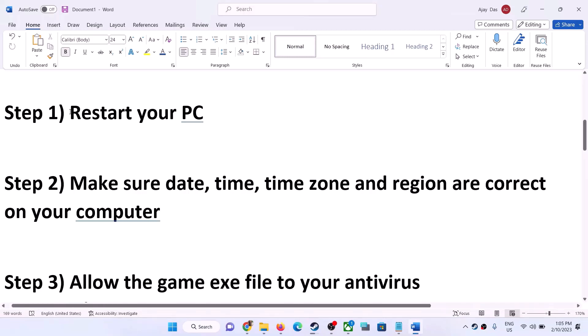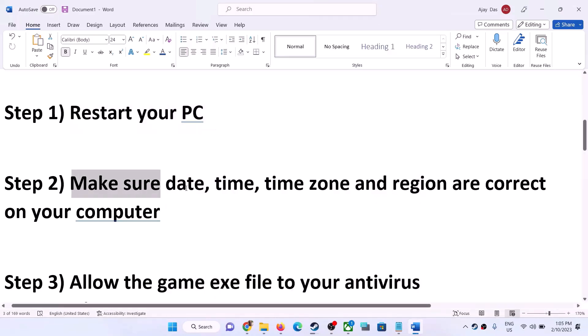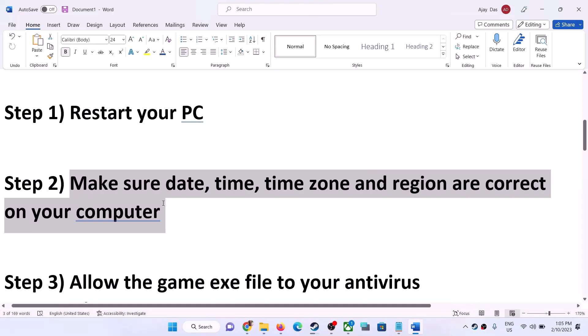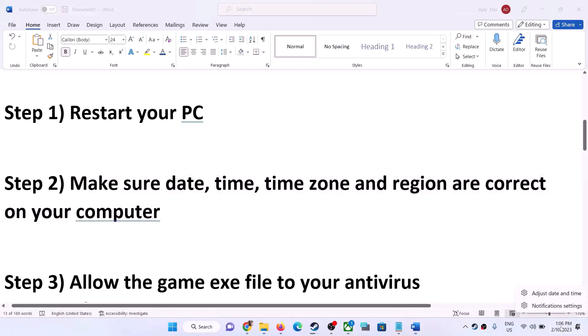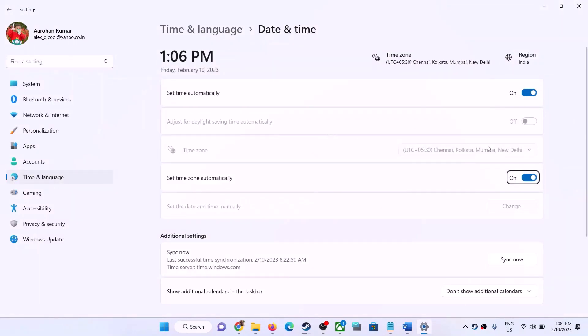If you are still facing the connection issue, restart your computer once and after the system restart launch the game. Next, make sure the date, time, time zone, and region are correct. Right-click on the date and time in the bottom right, click Adjust Date and Time, and make sure 'Set time automatically' and 'Set time zone automatically' are both on. Then click Sync Now.